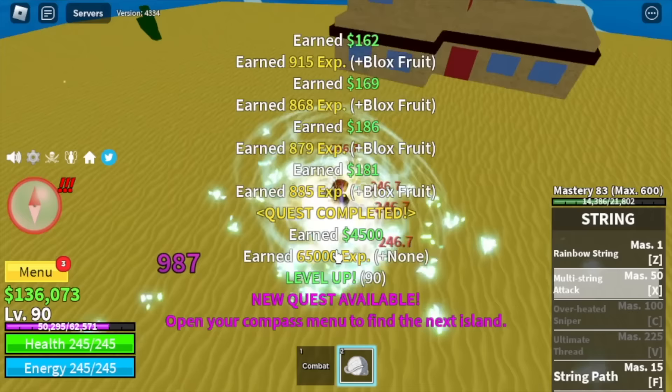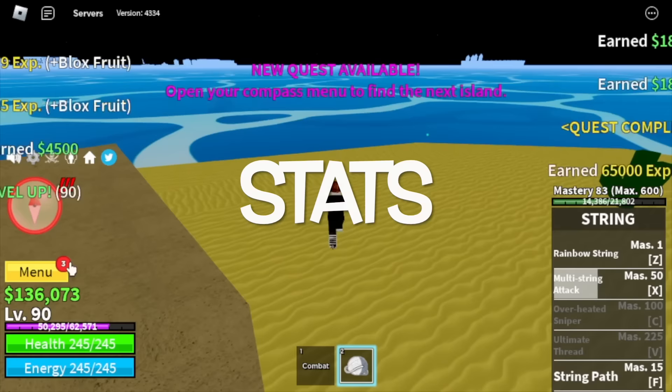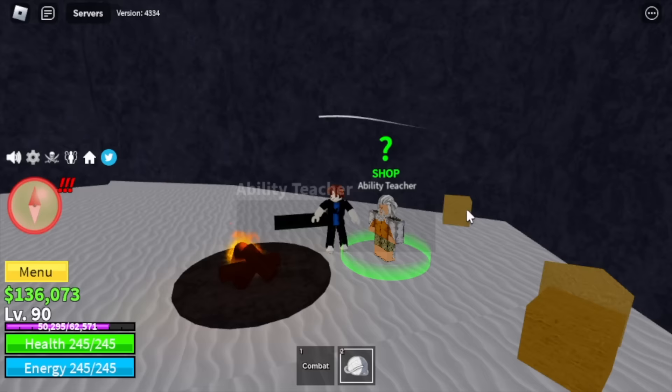For the stats: Melee Defense 30, Blox Fruits 210. Next up is the Frozen Village. Don't forget to buy the Sky Jump for 10k, Enhancement for 25k, and Flash Step for 100k.